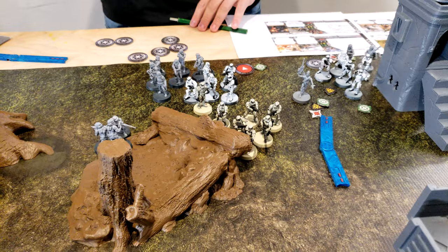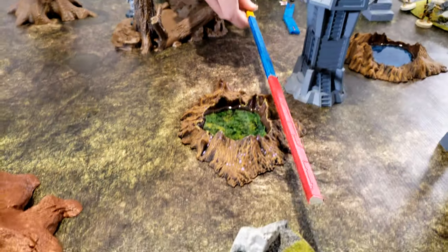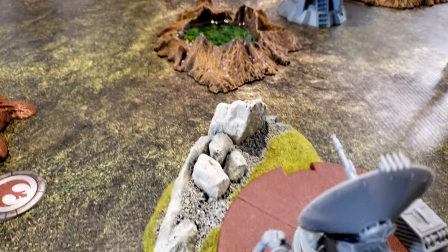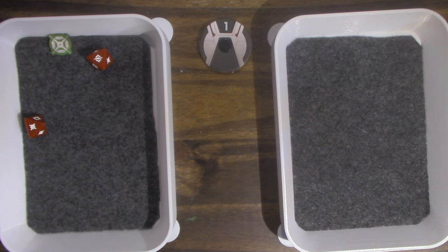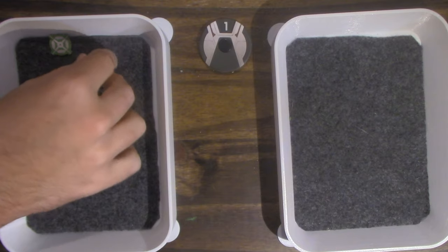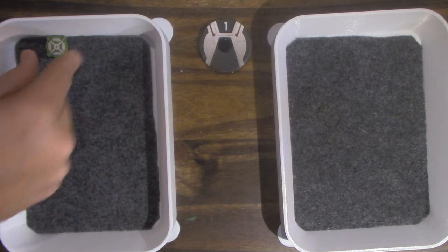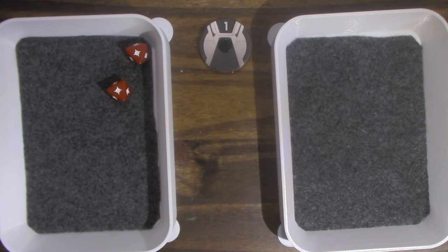Depending on range, they fire the DLT-19 — they do surge to hit. He's in cover two, so re-roll those two, getting two hits — just a suppression. Cover holds.